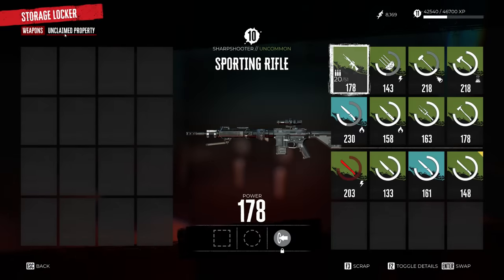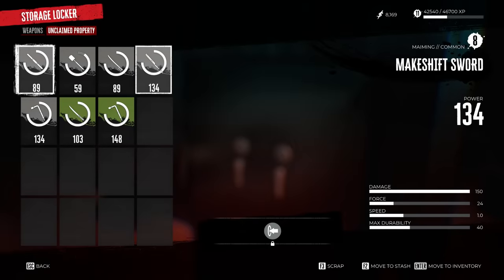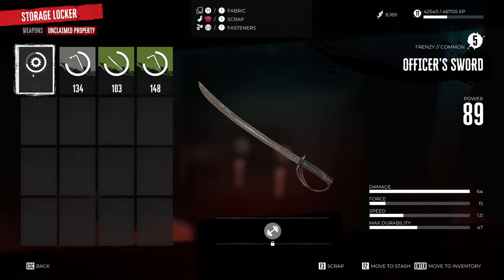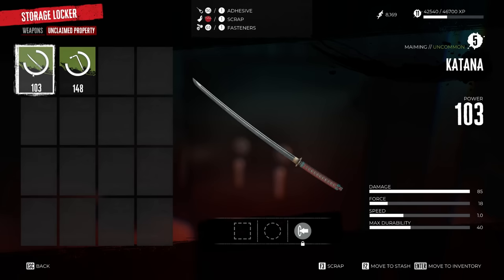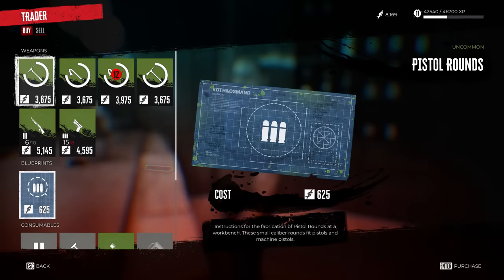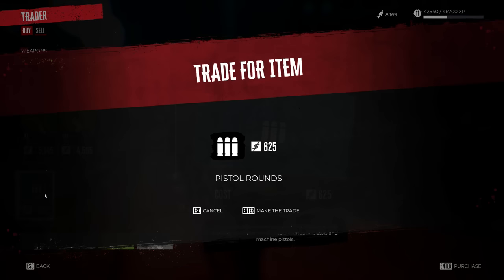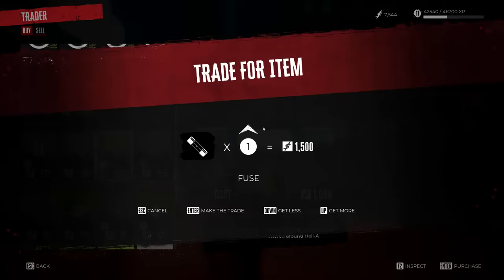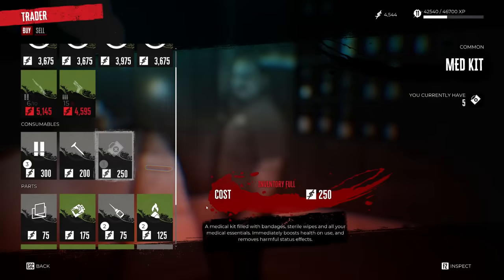I would also be checking your locker regularly for the unclaimed property section. When you go to the locker, you'll have the storage menu as well as unclaimed property. This will contain all the weapons that have dropped that you didn't pick up, so make sure you check this regularly. Even if there are crappy gray weapons in here, you can either sell these for cash or scrap them for materials. It's often better to leave a gray weapon drop so it goes into your unclaimed property, then when you're back at a safe house with a vendor and a workbench, you can pick it out and scrap it or sell it.